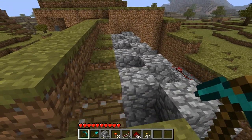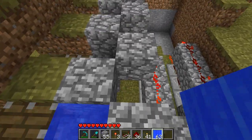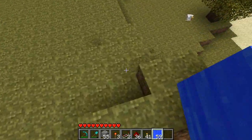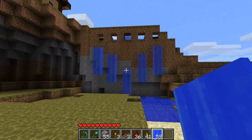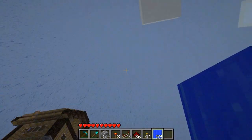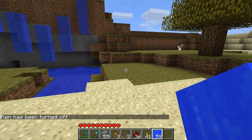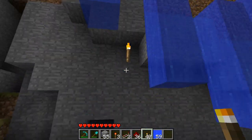Finally, take your water — I'm going to use single player commands because I don't have any buckets in this world — and fill each of these five holes with a water source. Let's see how this looks. It looks pretty good. You might want to add some lighting to make it look good during the night.